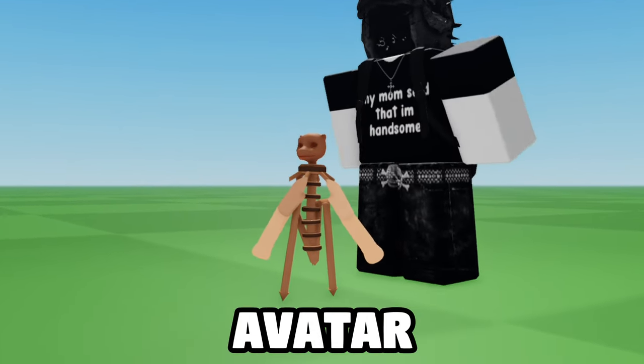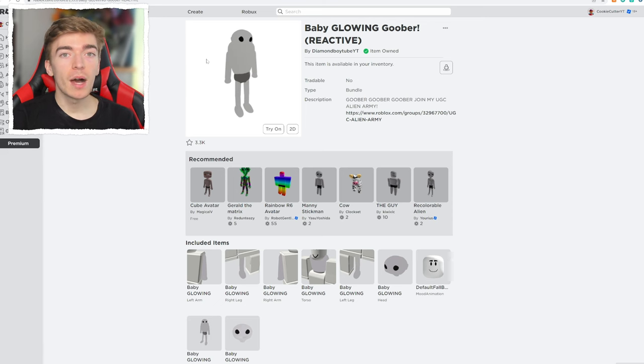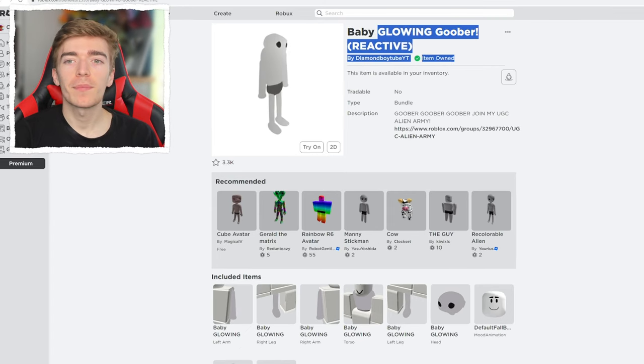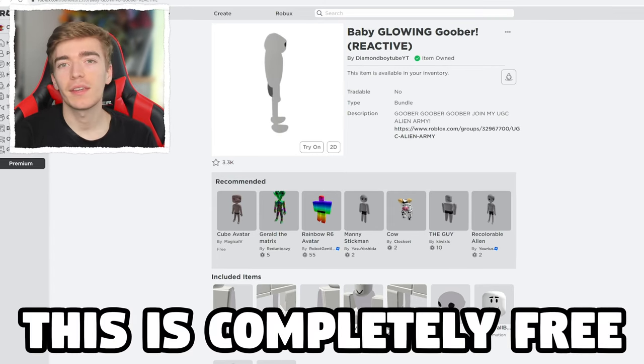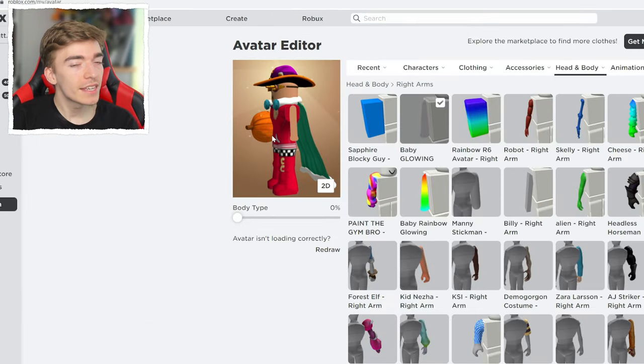How to make Roblox's smallest avatar for free. First, we need the arms for my avatar. Go and grab the Baby Glowing Goober Reactive. This is completely free, and you can instantly see these arms are tiny.